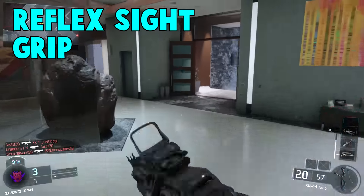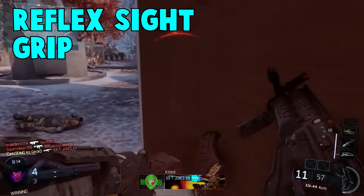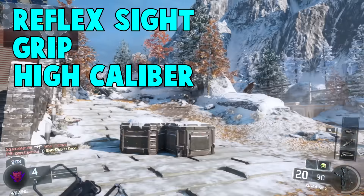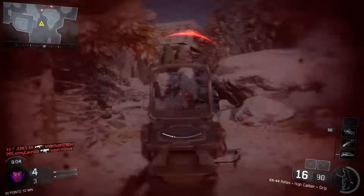For attachments I went with Grip to reduce your recoil. You don't want to have a lot of recoil and be bouncing all over the place while you're trying to shoot people, especially at medium and long ranges. For the next attachment I went with High Caliber — this is just for me because I like rushing around a lot, and especially with those headshots it does a lot of extra damage, and you can drop people a lot quicker if you can hit those headshots.